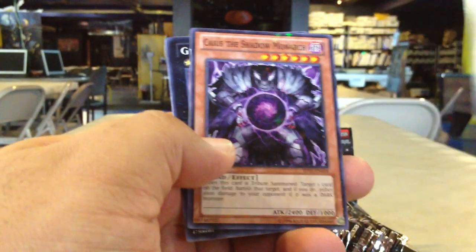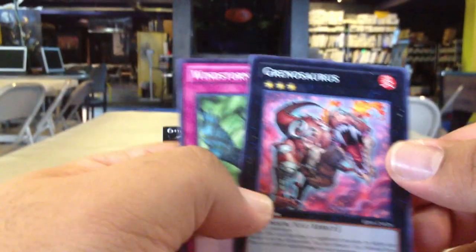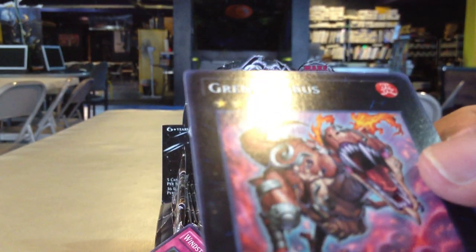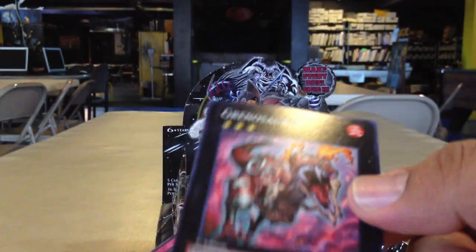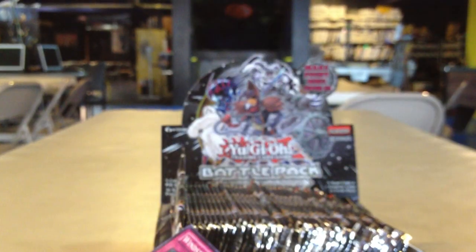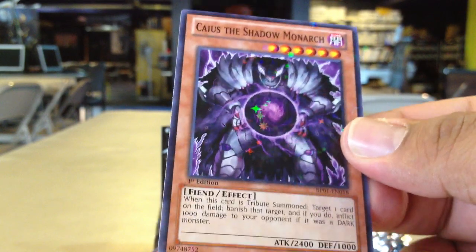You can see a lot of these familiar faces. Caius the Shadow Monarch, Starfoil, and Grandosaurus, Rare. Some of the Xyz monsters are very hard to tell when it's a Rare — can't really even show it on camera unfortunately. But the name of the card is actually imprinted. There's the first Rare. Then we'll go back to the Caius — this is a Starfoil, which has a similar look to a Dual Terminal card. The last card in the pack was Windstorm of Takawa.